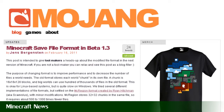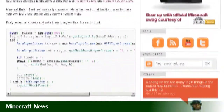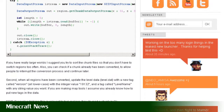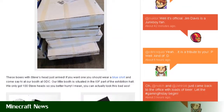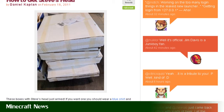Now it's time for this week's Minecraft news. Jens Bergsten has released a blog on the Mojang site about the new file format coming in the next patch. He's released some code so tool makers can get started on making whatever tools they need for this new save file format. Also, there's a post about how to get Steve's head.